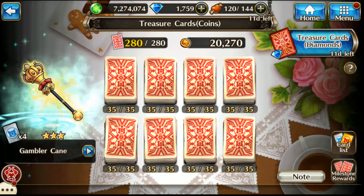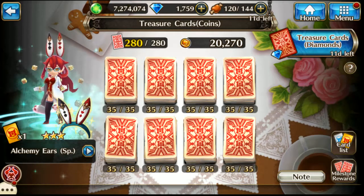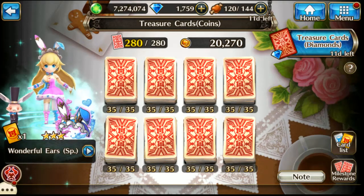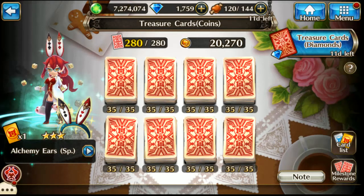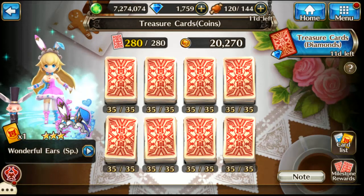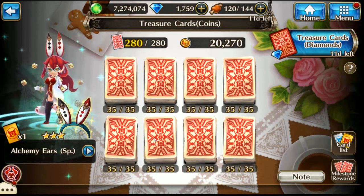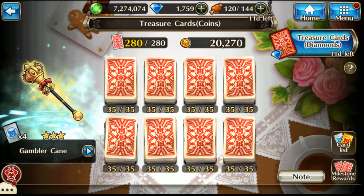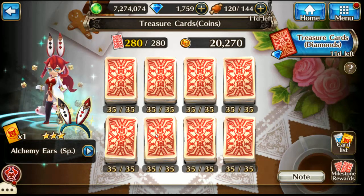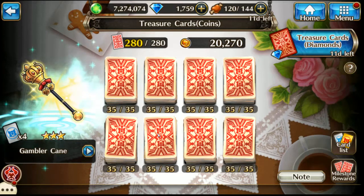Hello, so we got the Wonderland treasure cards today and I saved up about 20,000 tokens. I'm just gonna try and get the costumes and the gamblers cane, and hopefully I can get them without having to use all my tokens. Then I can do a reset and do some more, so let's go.